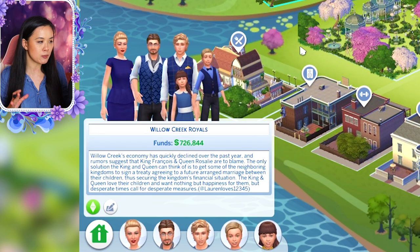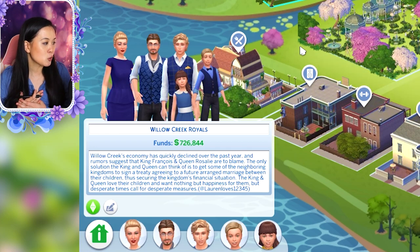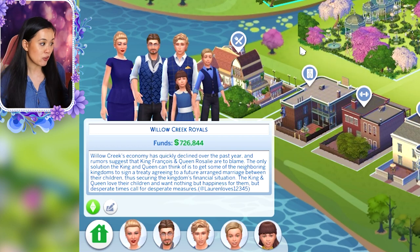This is just a peek at the royal family, so I'm not going to go into too much detail — I'm just going to read the descriptions. So the Willow Creek Royal family: Willow Creek's economy has quickly declined over the past year and rumors suggest that King François and Queen Rosalie are to blame. The only solution the King and Queen can think of is to get some of the neighboring kingdoms to sign a treaty agreeing to a future arranged marriage between their children, thus securing the kingdom's financial situation. The King and Queen love their children and want nothing but happiness for them, but desperate times call for desperate measures.